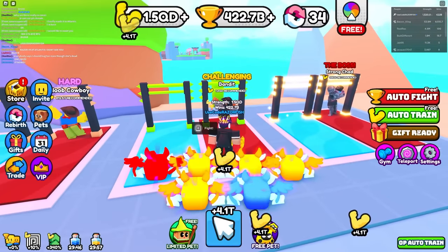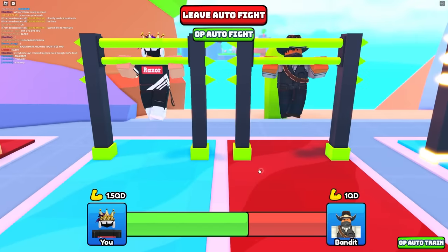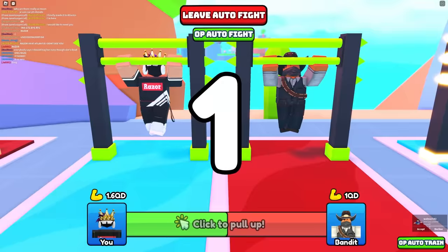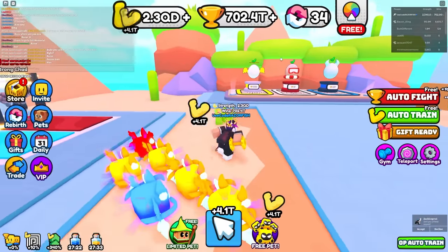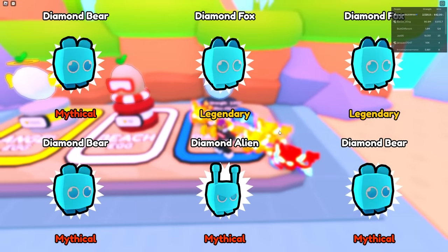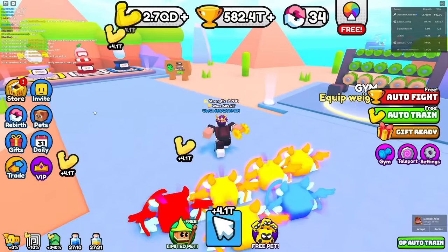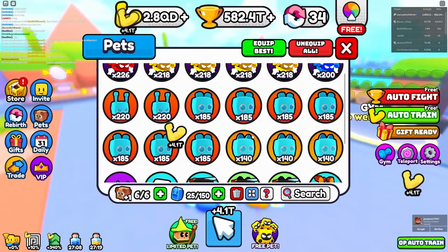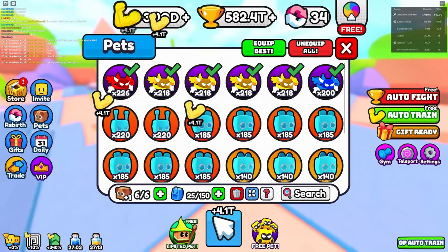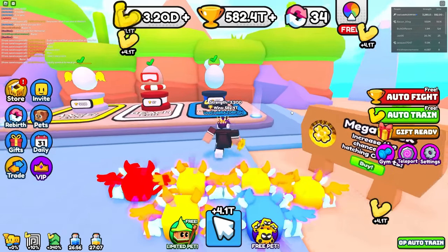Let's also grab the double wins boost. With all those potions I can auto fight the bandit — every time I defeat him I get 39 trillion wins. I didn't even wait long and I'm at 702 trillion! Auto hatching the eggs at 10 trillion each, already getting a lot of mythics. I'm not sure if I need to make these void since my current void pets might actually still be better.